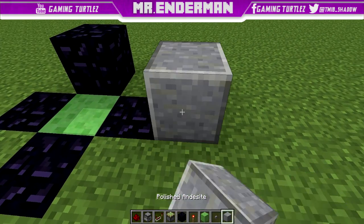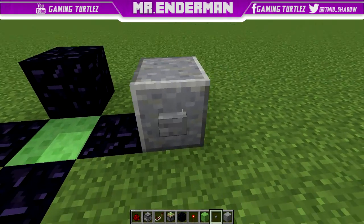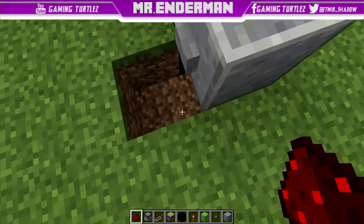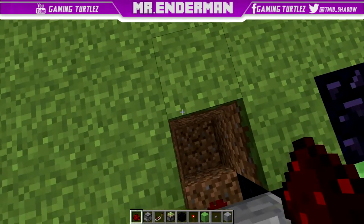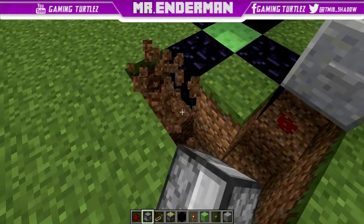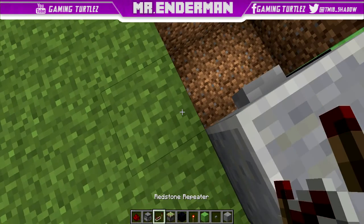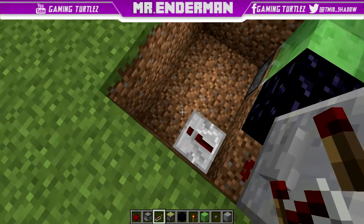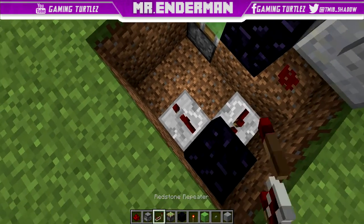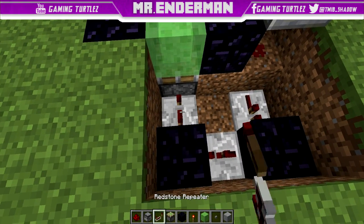The next thing I want to do is work on that button. First, you're going to get our building block and put one redstone dust right underneath it. Now go down here, and we'll replace it. Put the first repeater at one tick, put the block, the second repeater at two ticks, place another block, then put a repeater at four ticks.